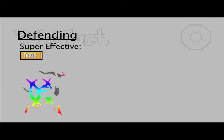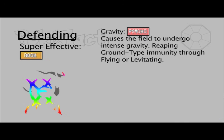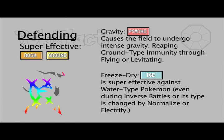Before we leave, here's a quick Poke Fact. If there was a Pokemon that were all 18 types, it would only be weak to Rock type moves. If the move Gravity was used, this hypothetical Pokemon would also gain weakness to Ground. It would also be weak to the move Freeze Dry, even if the moves Electrify or Normalize are used.